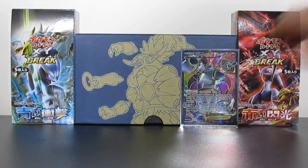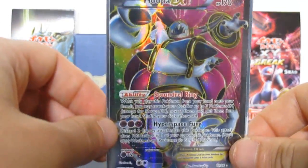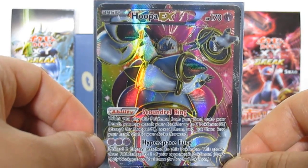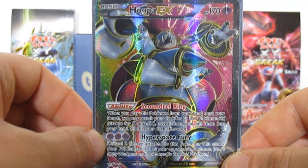Once again, this has been Mega Poke Time. Let's just check that out one final time — Hooper EX full art. I will see you guys next time. Subscribe for weekly Pokémon openings and also free code card giveaways. I always give away free code cards, so subscribe for more action and I will see you guys next time.